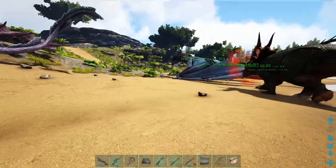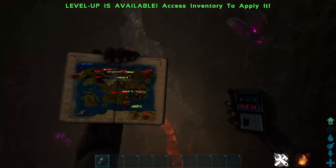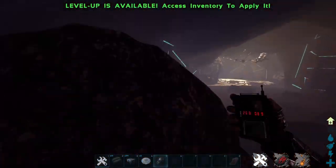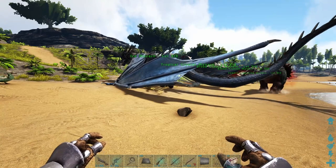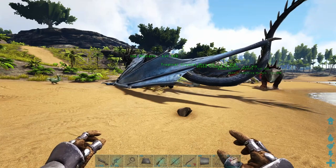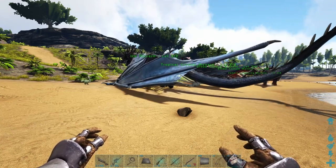One quick note on where you can actually find these guys. You can find them on Scorched Earth, Lost Island, Valguero, Ragnarok, and last but not least, Fjordur. I'm not going to cover spawn locations in this video — I'll show all of them in a separate video, with a card at the top right. Feel free to click that to figure out all the spawn locations, because going through them here would make this video too long.